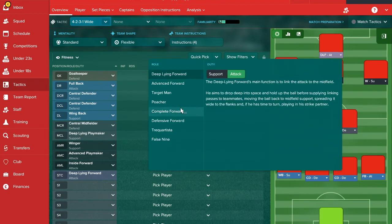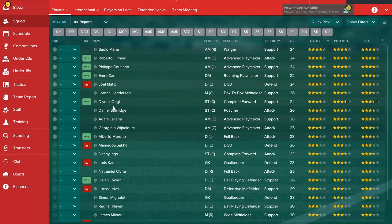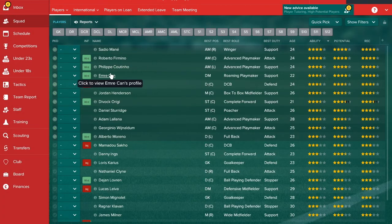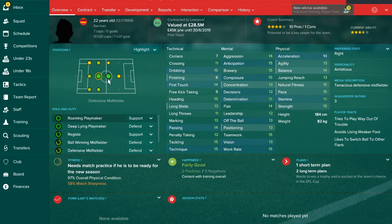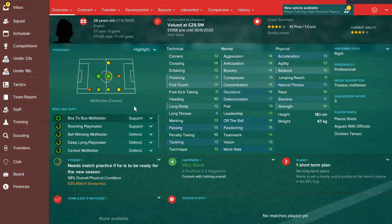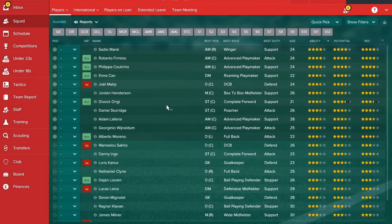The double pivot means these two stay back and help the full backs push on while the wingers do their thing. We've got Firmino as an advanced playmaker on attack, and Sturridge as a complete forward on support — Origi is comfortable in that role too. Can plays well as a central midfielder on defend rather than a deep-lying playmaker — he seems more suited to it. Henderson is decent as a deep-lying playmaker but can also play centre mid on defend.